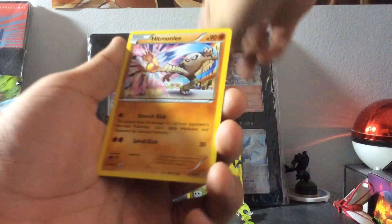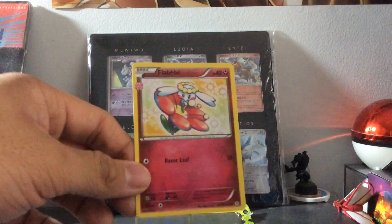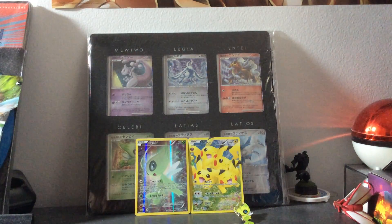We have a Hitmonlee and a Flareon Ray. So we have four points from this pack.